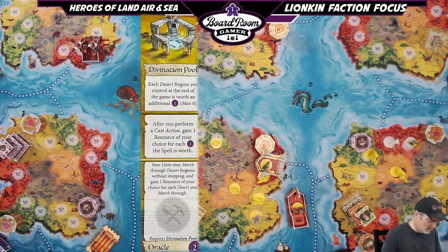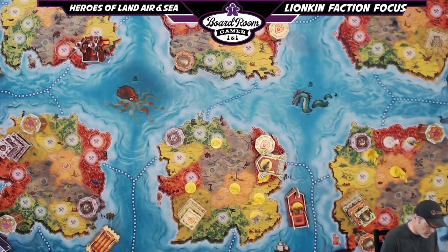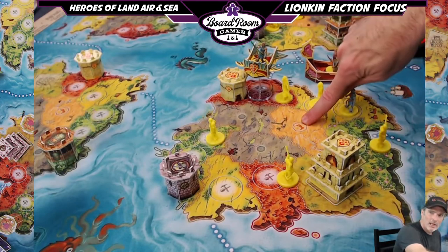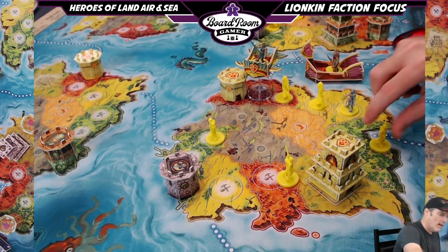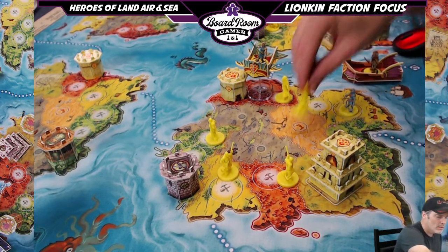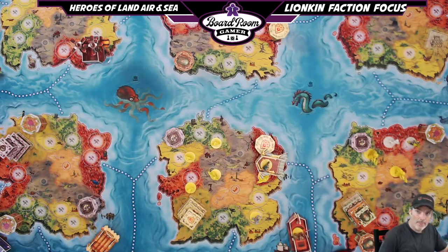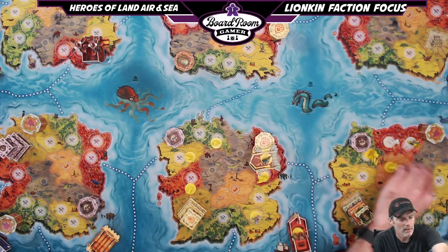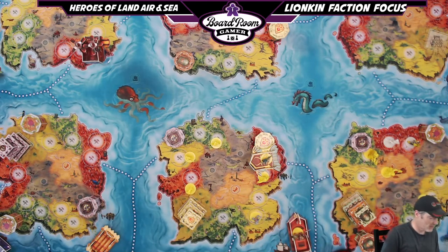Moving on from the Coliseum is the Divination Pool. At level one, your units may march through desert regions without stopping and gain one resource of your choice for each desert you march through. Normally there's a boot icon indicating you must stop in a desert region, but not if you're a Lionkin. You march right through and scavenge one resource of your choice per desert. With four movement you could pass through two deserts and get two resources.